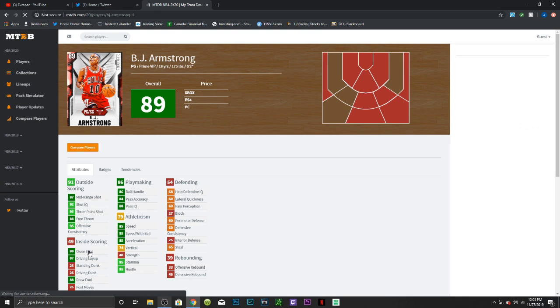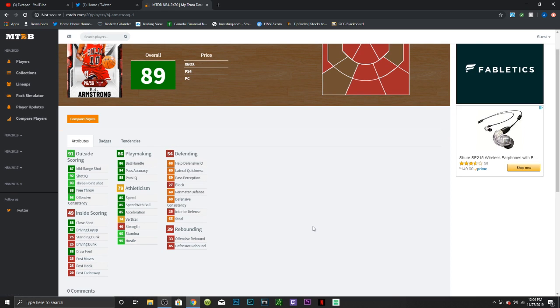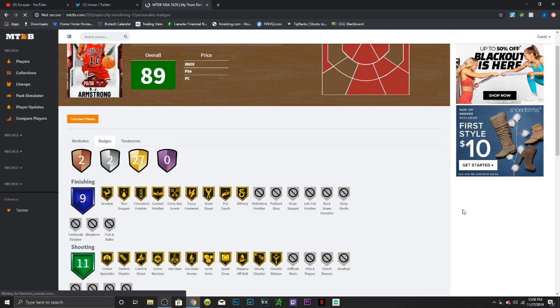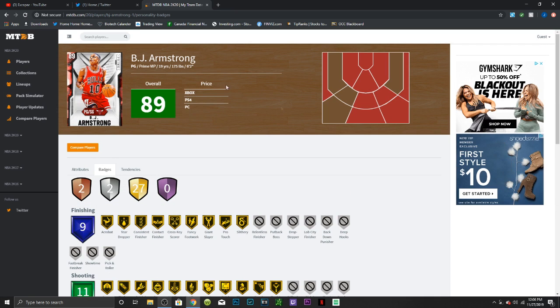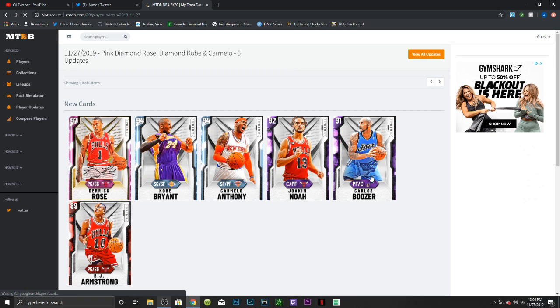We have an EVO BJ Armstrong who should go up to an Amethyst. He has an 87 mid-range, 93 point shot, 87 driving layup, 88 draw foul, 86 ball handle with good playmaking, 85 speed, 95 stamina, and absolutely no defense — like a 60 lateral quickness and perimeter defense. He's got 27 gold badges including Quick Draw, Hot Zone Hunter, and Green Machine, but no Range Extender. The defense is really holding him back and I don't foresee this card being usable unless he gets a good defensive boost when he evos up to Amethyst.